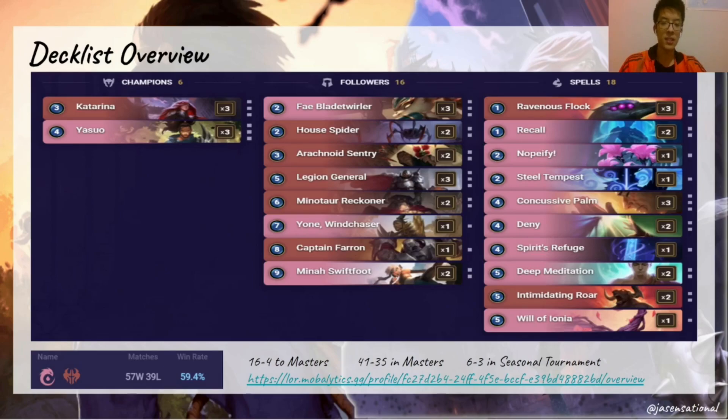Spell-wise, we have three Phlox and three Concussive Palms. Phlox being a one-mana deal-four is just too powerful to not have as a three-of. Concussive Palm is able to generate a body and act as a stun, which is something this deck really wants. The rest of the deck is built to synergize with Yasuo and to protect units with cards such as Deny, Nopeify, and Recall.